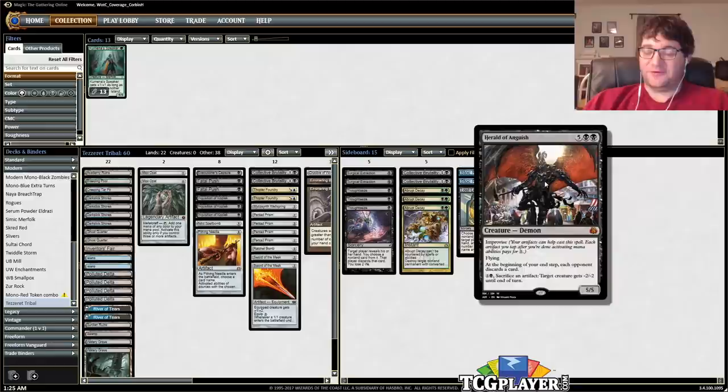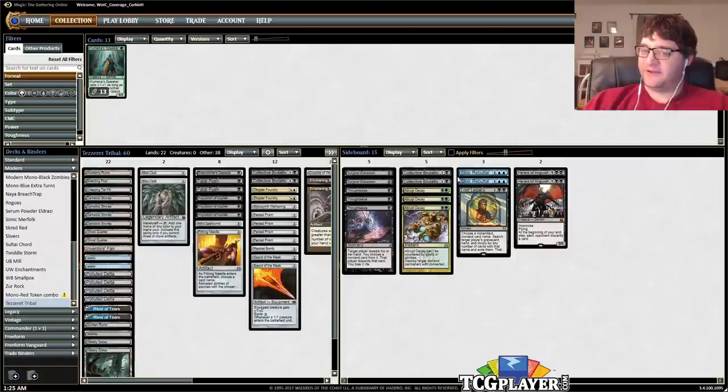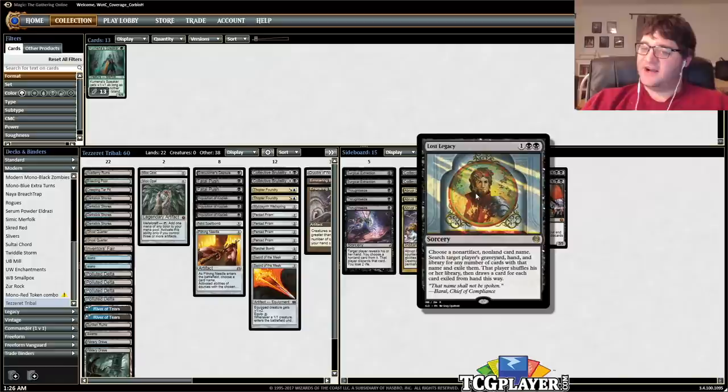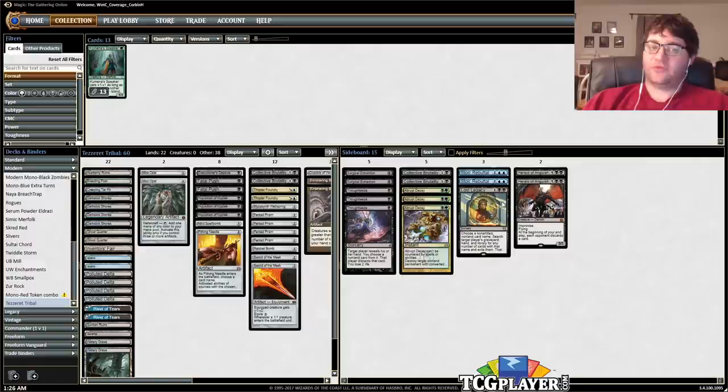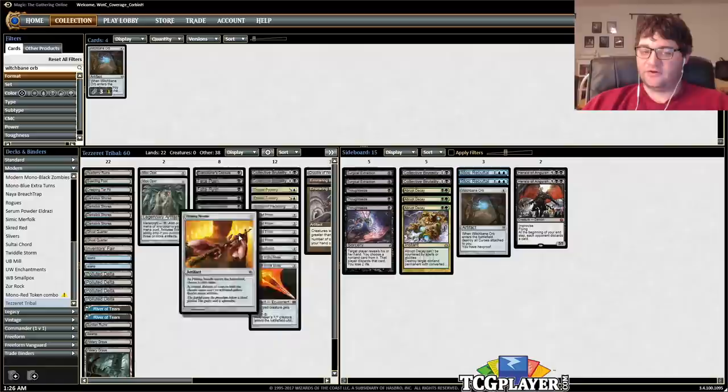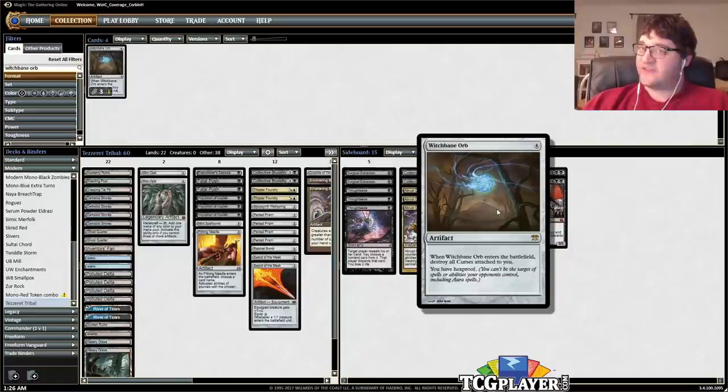These are sort of the flex points. Herald of Anguish is sweet — this is a great one against Control. You slam it, they have to discard cards, and it has improvise so you can play it out pretty fast. I have a couple of Sorin's Rebukes for matchups where you just want a hard counterspell, and Lost Legacy again for those combo matchups. I think we're okay against combo though, so I'm actually going to cut that and add a Witchbane Orb, because Witchbane Orb is very good against the Lilianas. Liliana of the Veil can be one of the problems this deck faces, ultimating before you can put enough pressure on it. The needle helps of course, but Witchbane Orb is great — for four mana, destroy all curses attached to you, and you have hexproof, so Liliana cannot target you. Very, very strong.